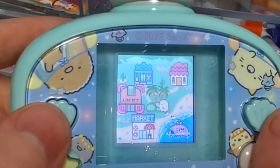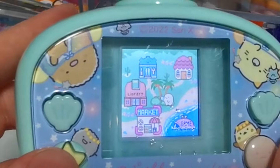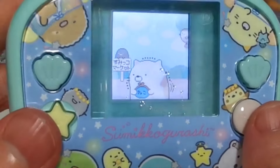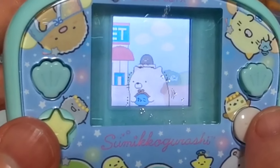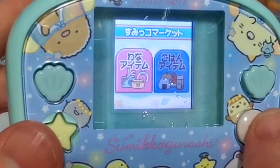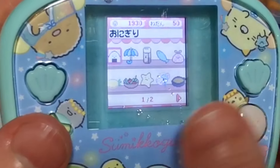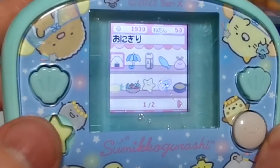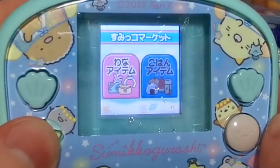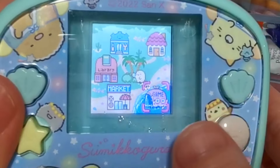You use the side buttons to cycle through by the way. Next we have the market — off we go with our little coin purse, just like all the other ones, off to the market. It's super cute. Here you can buy your traps and your food.